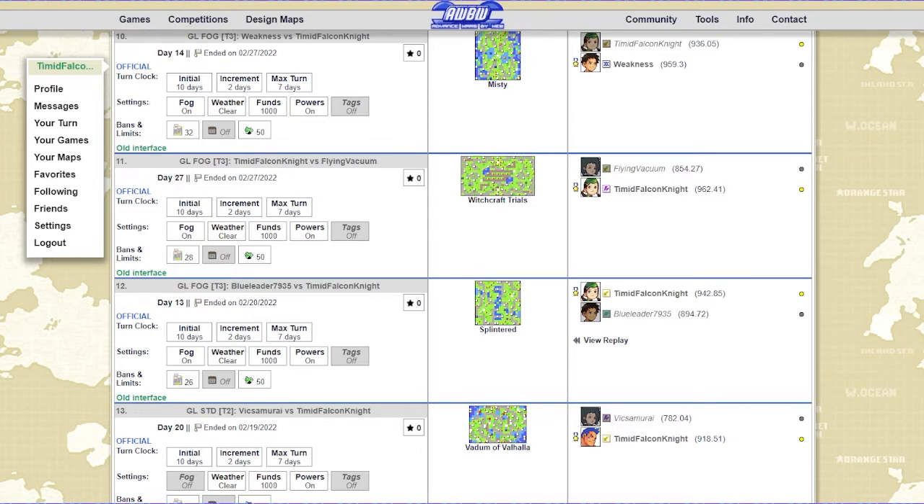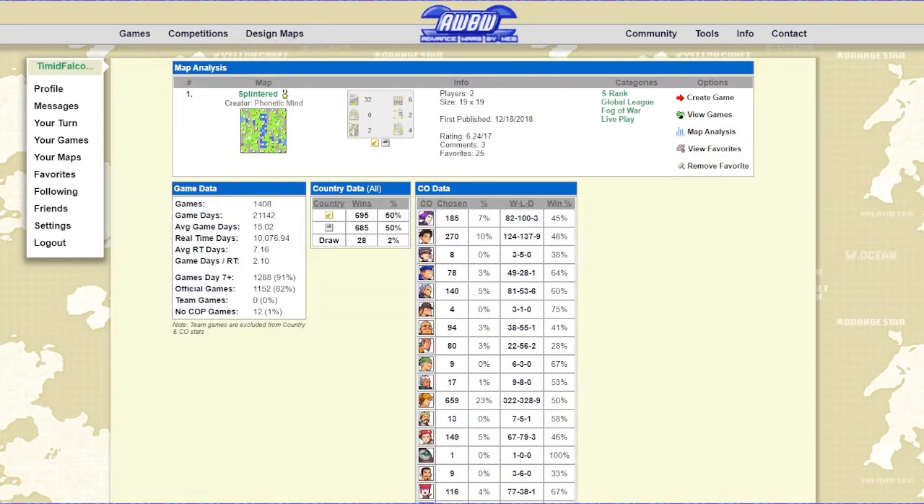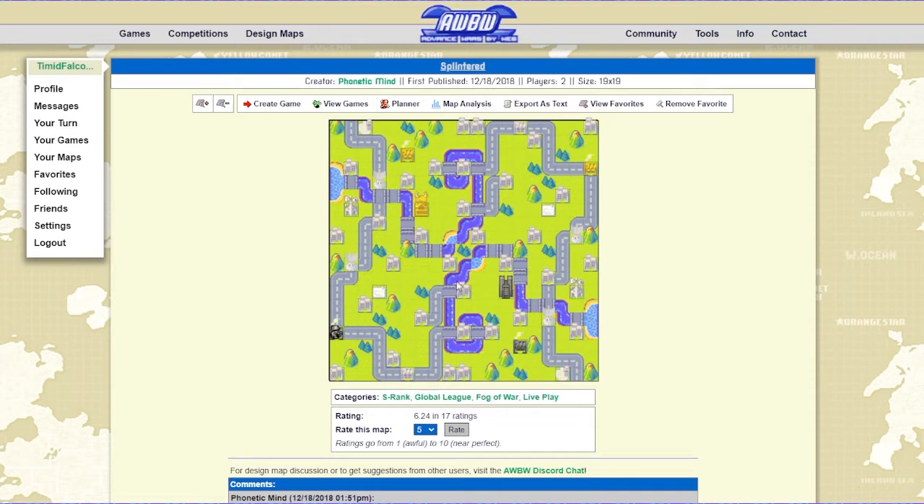Let's go ahead and just get into the map. There's a 26 property capture limit on this map, which is this one right here. As you can see, it's fairly dense with the properties — it's got around 40 properties total. Up on the top you'll see player 1. You've got this production area over here and then this production area over here. This base here is sort of a midpoint production area that can funnel to support this one.